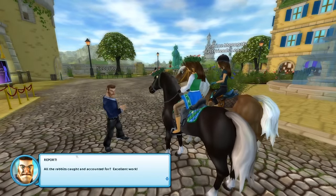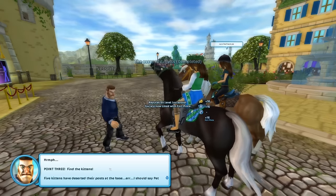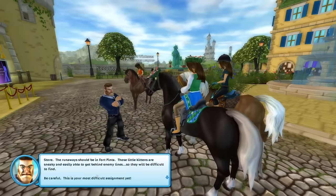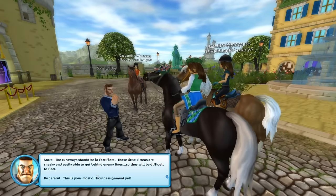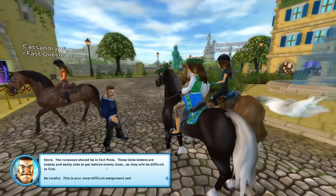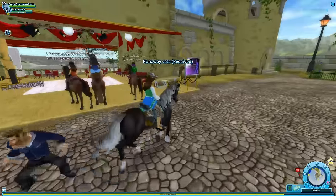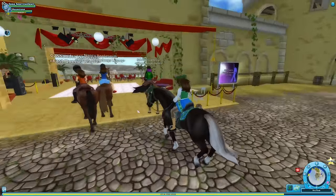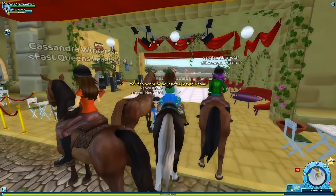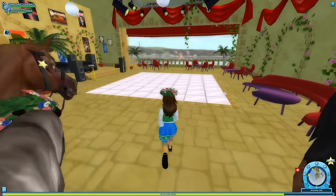Security guard report — all rabbits caught and accounted for! Excellent work. Point three: find the kittens. Five kittens have deserted their posts at the pet store. These little kittens are sneaky and able to get behind enemy lines, so they'll be difficult to find. This is your most difficult assignment yet. All right, I'm on it! Now we're looking for kittens. There's one! Oh my gosh, it's so cute — I can't go there with Rosestone though.